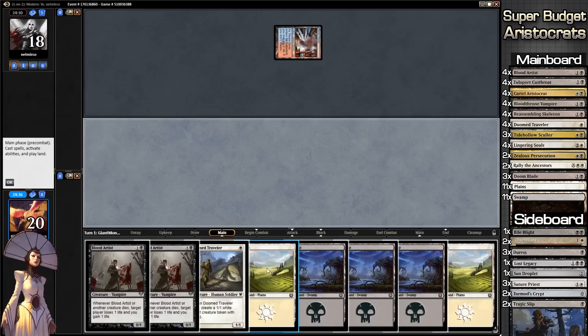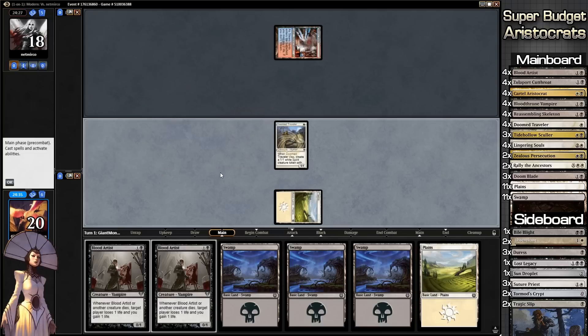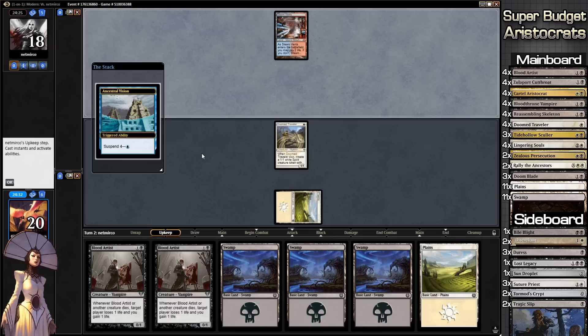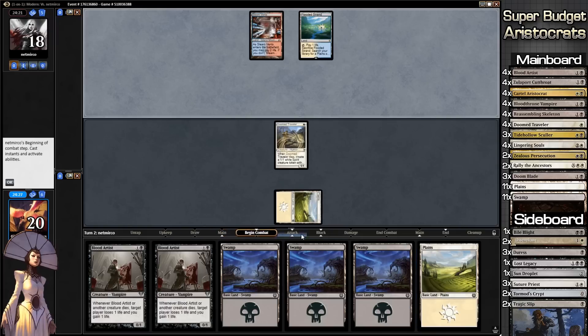We turn on the land — could be better, could be worse. We'll play our Doomed Traveler and get this game up and running as fast as humanly possible. Passing to our opponent's turn; next turn we will get our Blood Artist into play. I know what's happening here, and we'll hopefully draw into some more gasoline because we are going to be playing a lot of lands very quickly.